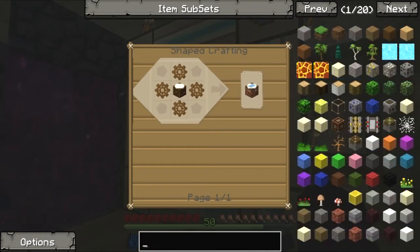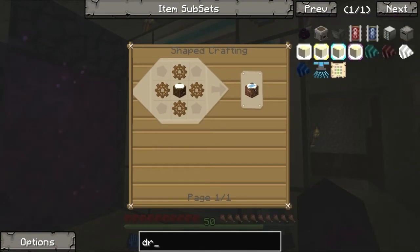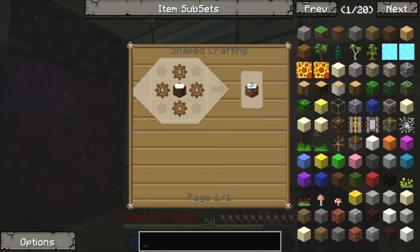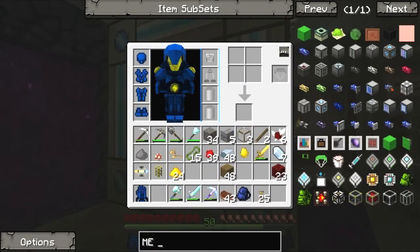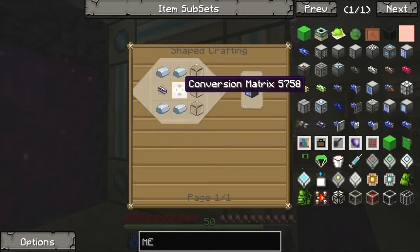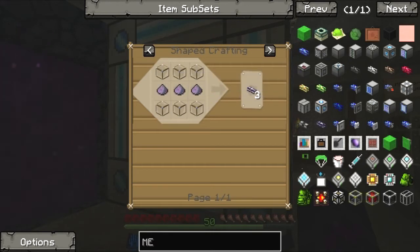But you need something like a — what was it again? Some kind of drive. You need a pattern encoder. I think I'm gonna build that later on. First thing I need is an access terminal — thank god I have you. And I need an ME cable, which is made with glass and flukes.